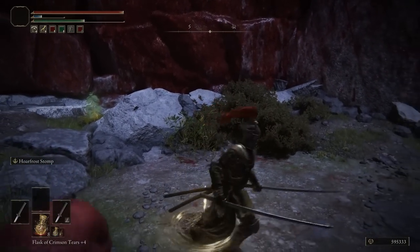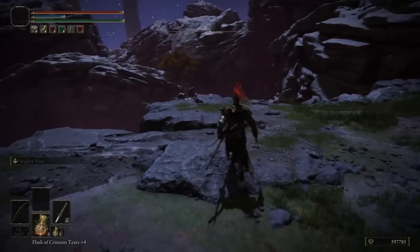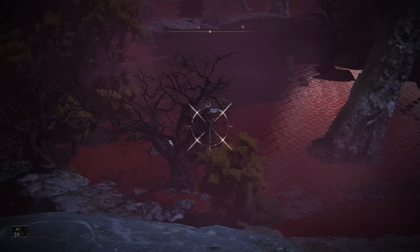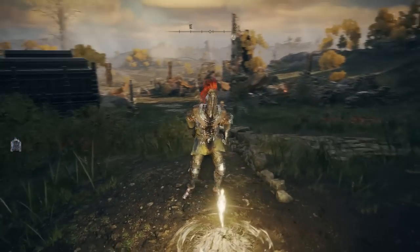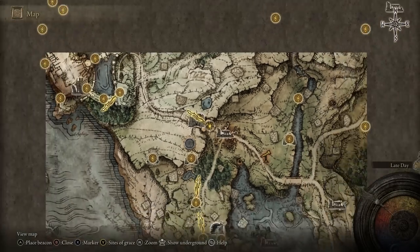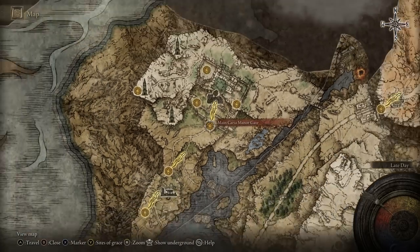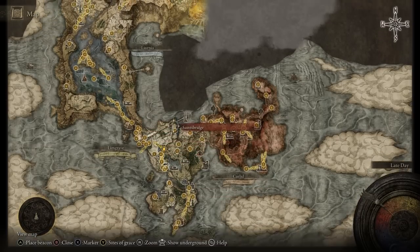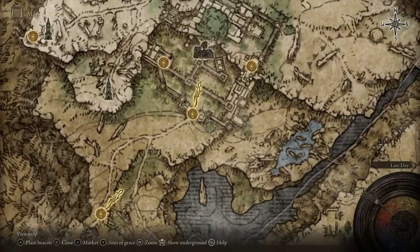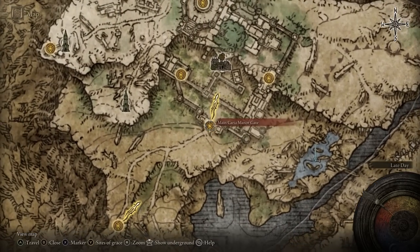I had to do the stomp about three times to kill one enemy. In this video I'm going to show you how to get that ash of war and how to get to this location - it's the same exact location as the bird farm, the same grace. To get the ash of war, you want to go to the castle where Royal Knight Loretta is. She's near Rennala, which is like the third main story boss - after Margit, Godric, and Rennala. Royal Knight Loretta is kind of northeast of Rennala's castle, the same place with all the giant hands.